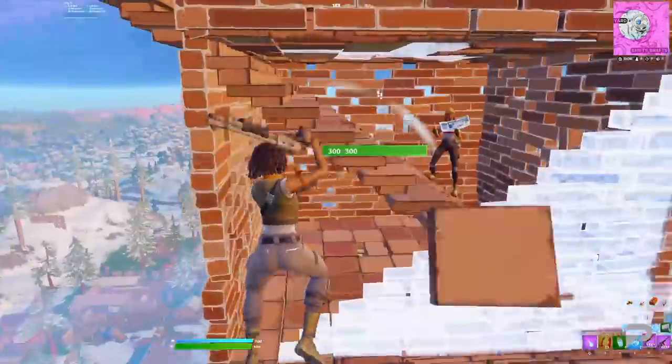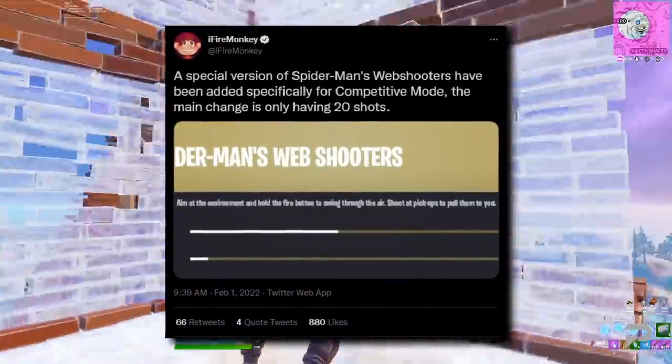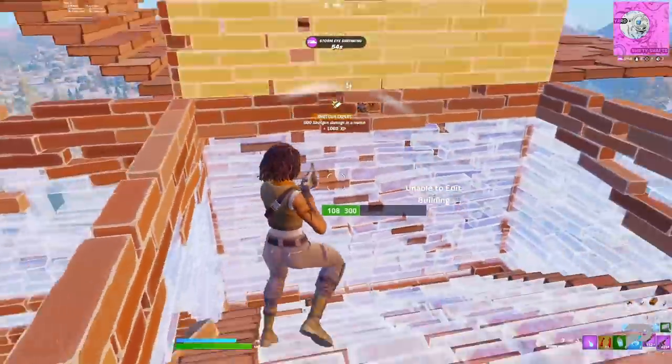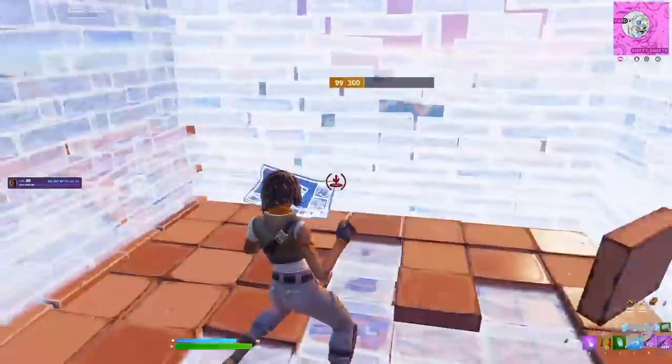The final main change to the mechanics of the game is the addition of a new web shooter variant that is specific to competitive. The new web shooters only have 20 shots in them, which means web slingers will have to be a little bit more conservative about when they use this incredible movement tool, though maybe at this point they should just remove them from comp.